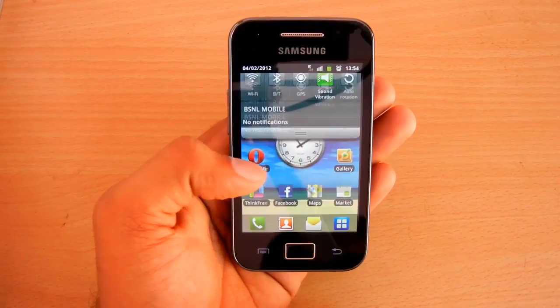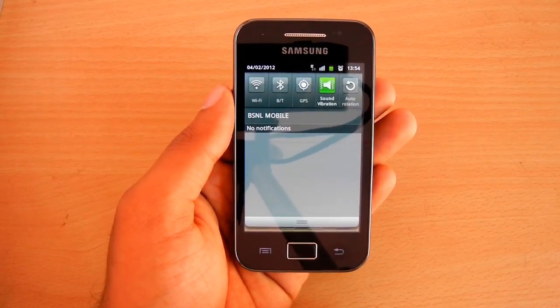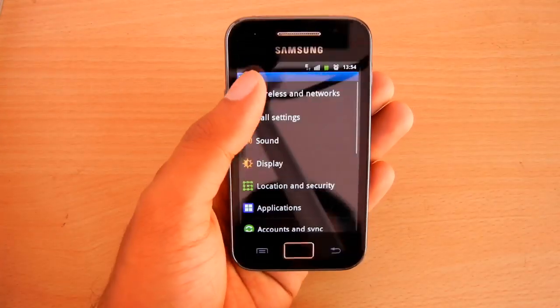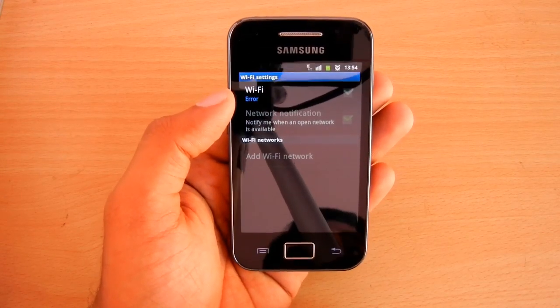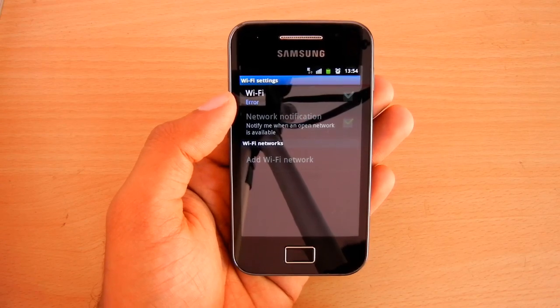When this bug is in play, you won't be able to switch the Wi-Fi on. If you go to the Wi-Fi settings, the state of Wi-Fi is shown as Error. Any further attempt to switch the Wi-Fi on will not be successful until you restart the phone.